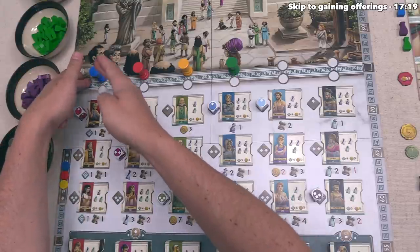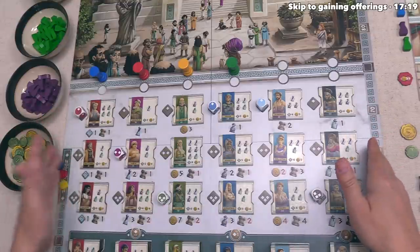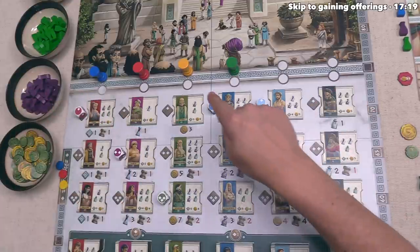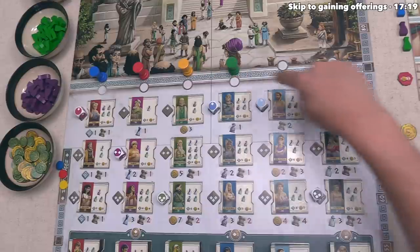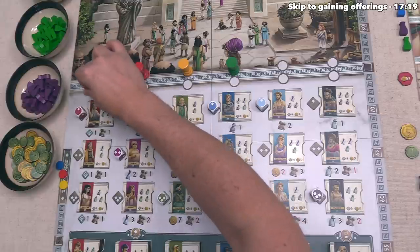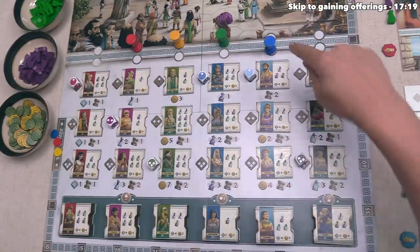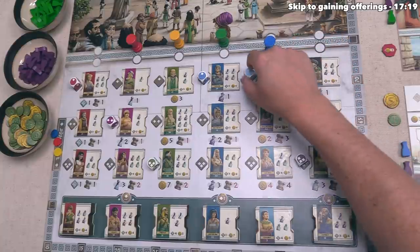After the dice have been rolled and placed, we can now move over here to the welcome row, where each player in turn order can welcome one of these patients into their physician area. We are going to be the blue player, so that means we get the first pick out of all of these patients. We can only take patients that have a die next to them and who do not have a player column on the active spot down here. There are two rows — the top is passive and the bottom is active. We can place our column onto any of these lower spots and then welcome the patient that is associated with that specific column.